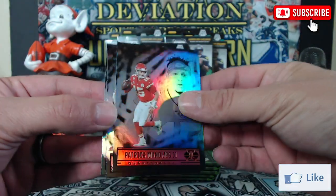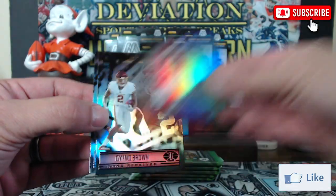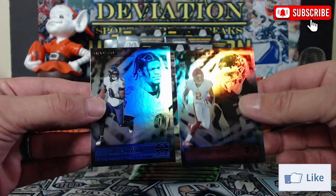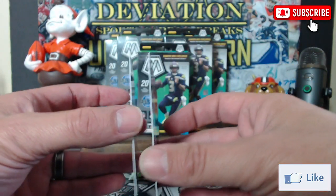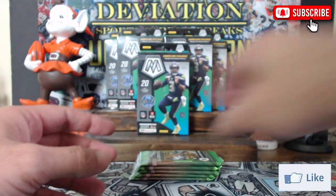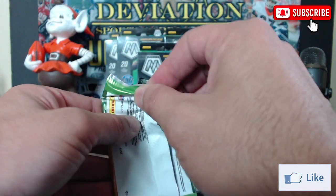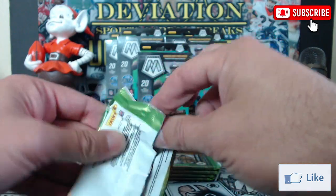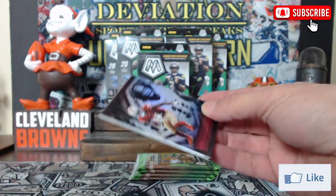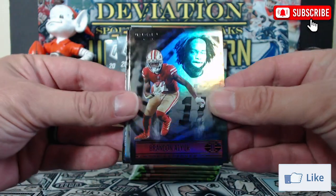We got a Pat Mahomes, these are shiny. Yami Brown and Lamar Jackson. The only thing I don't like about Illusions retail — and really most Illusions — is that the hobby version is pretty thick, so I hate how they change the card stock for retail. Okay, second pack — we got our Brandon Aiyuk.